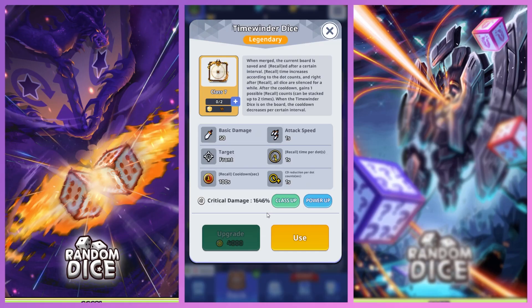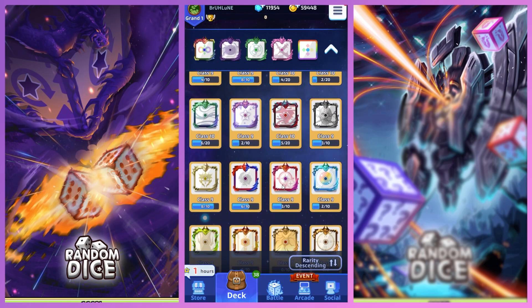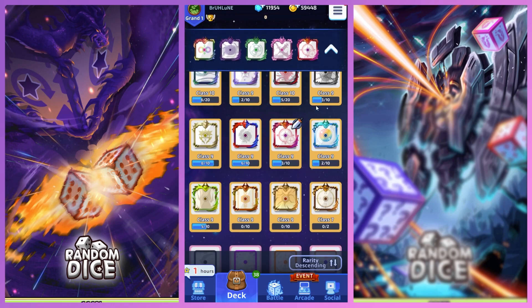When the Time Winder dice is on the board, the cooldown decreases per a certain interval. So we already know what it is pretty much. The recall cooldown is 100 seconds — I honestly don't know what that means. Anyway, we'll just go ahead and test it out in Scopo.